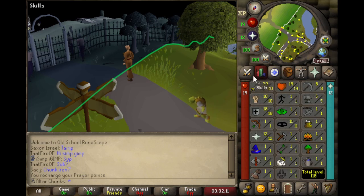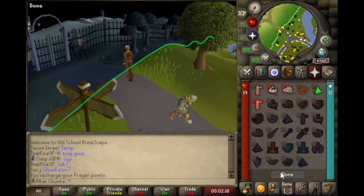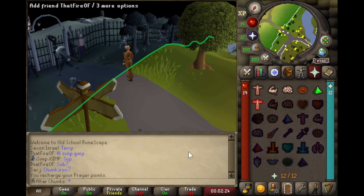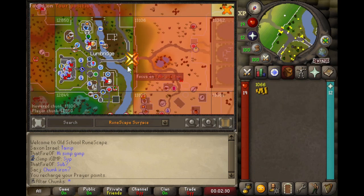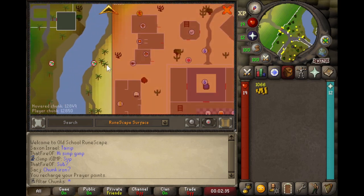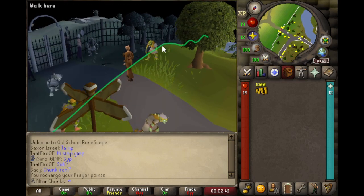I actually went ahead and got 12 prayer instead of 10 because I realized that now I can use the Rock Skin prayer with the other two, which actually does equal out to an overhead protect prayer drain. So now I have the perfect amount of drain I was looking for — it's going to give me roughly 36 seconds of time to get through this gate and get down there. On my last run I actually didn't realize I could have run just a bit further and been safe in that chunk and teleported back, but I wasn't paying attention at all. So in theory I should have enough prayer to do it now, but I guess we're going to find out.